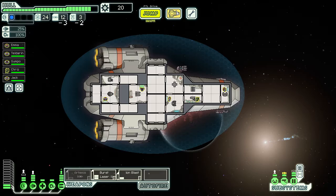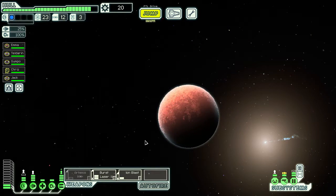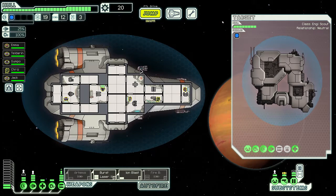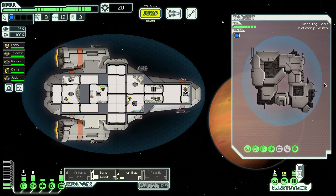We meet an engineer who can improve our reactor in exchange for supplies — we trade our unused drone parts and it costs us about 18 scrap instead of 25, so that's awesome. There's a distress signal here — let's see what's going on. We used our last FTL fuel to jump to this station, found a burnt-out husk and debris. "That's why you should never run less than half a tank." We give them some fuel and receive a fire bomb in return.